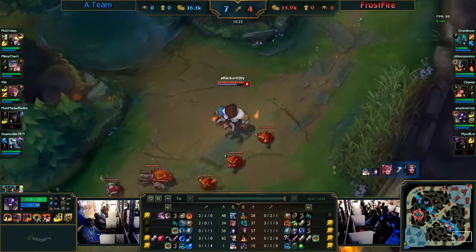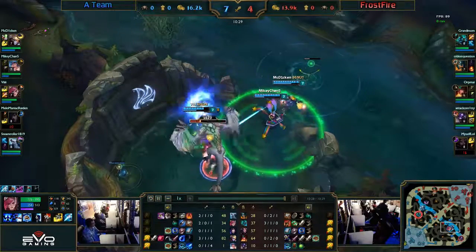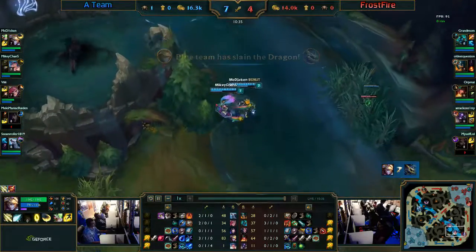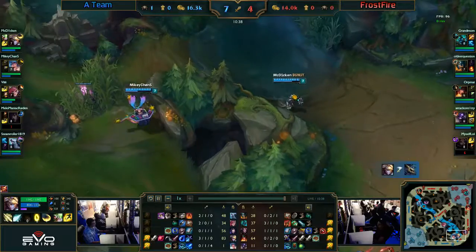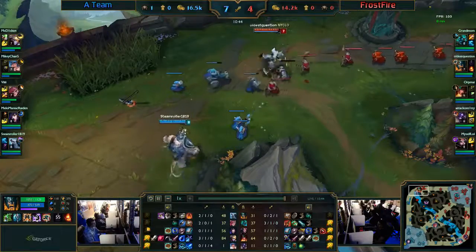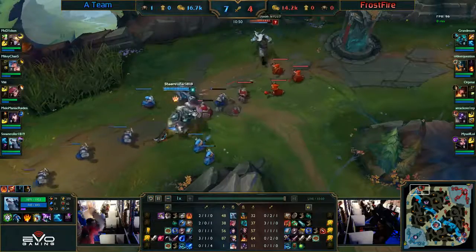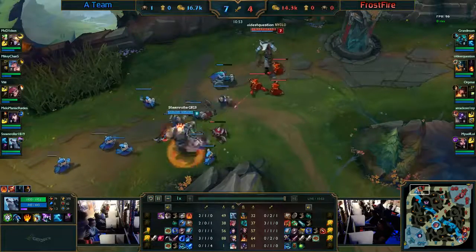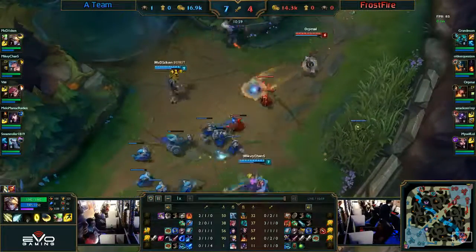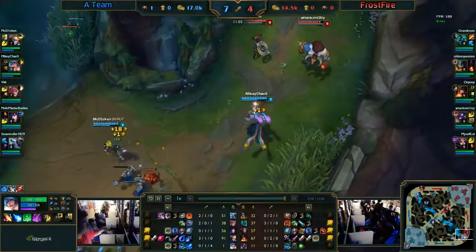Myself just walks right into the fist of Vi. She should have known Vi was there since Vi just came to bot lane. This is going to enable the team to take the first dragon, which is a Cloud Drake. A lot of people aren't big on it, but having it as the first dragon is probably the best time to take Cloud Drake so you can roam the map even better. This will allow Vi and Ari to get picks even faster.